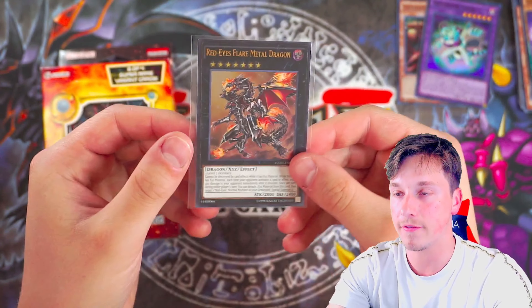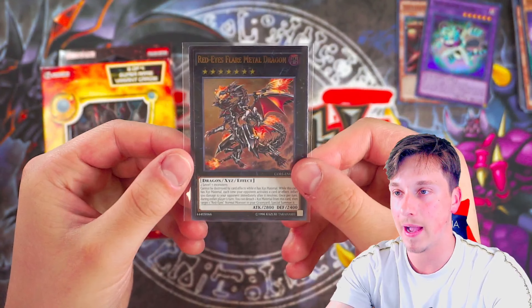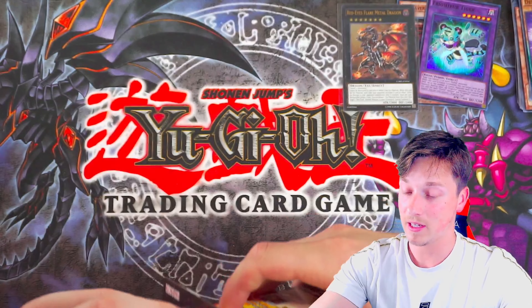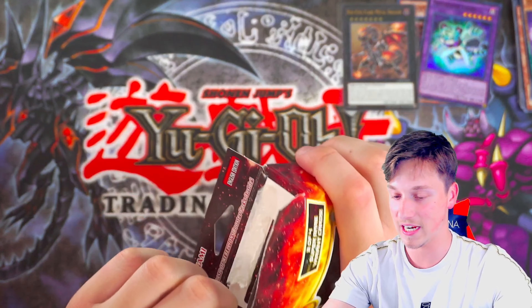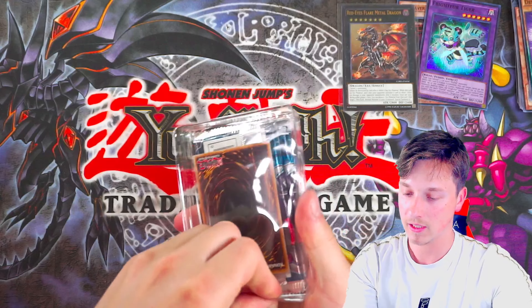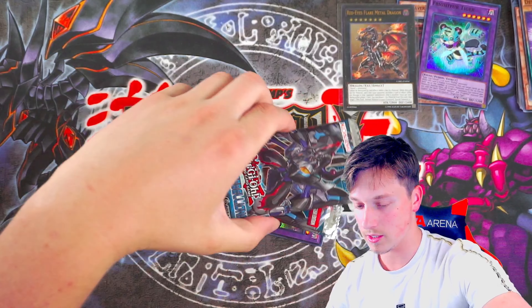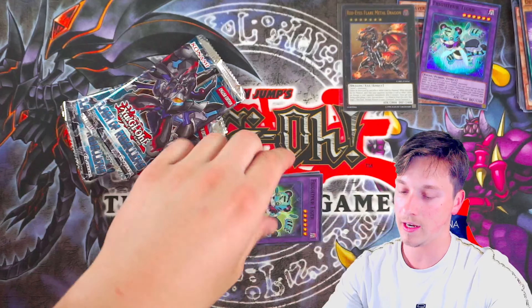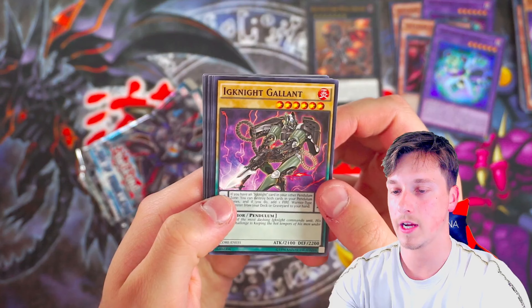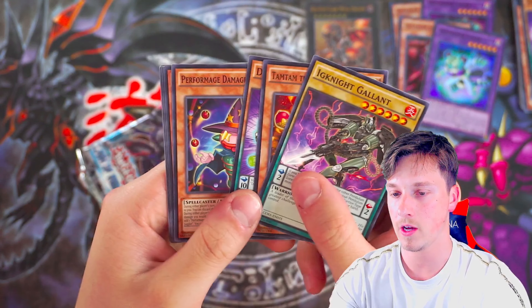Deskbot 005, Performage Damage Juggler, Ferret Flames. I hope we've got an Ultimate Rare — yes we do! We have an ulti! Which ultimate rare is it? You see that shine there on the left-hand side? We have RED EYES FLARE METAL DRAGON! Insane, guys — we've actually pulled the card that comes as the ghost rare. Red Eyes Flare Metal Dragon. It's the American print so it doesn't look that crazy, but it's actually a very powerful card that you will use in Red Eyes decks still to this day. Very, very powerful card there. That is sweet — impressive foil, the first ultimate rare.